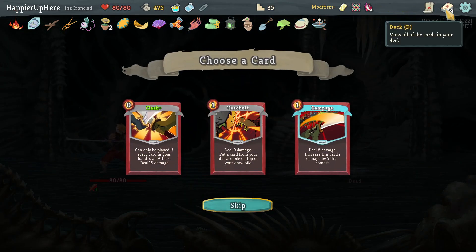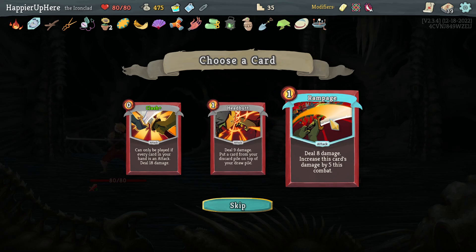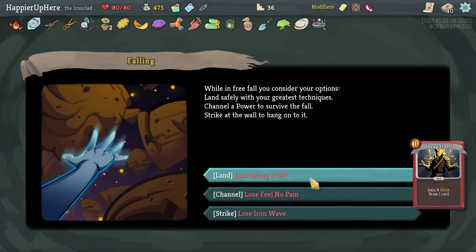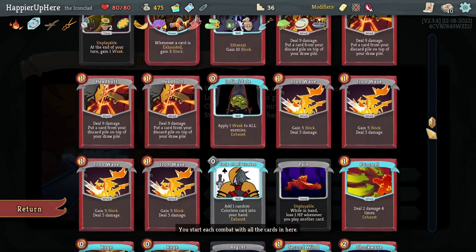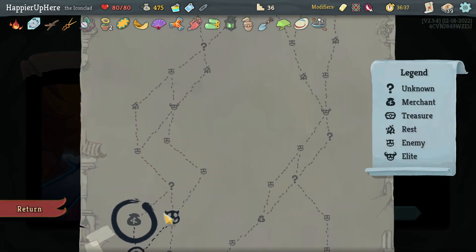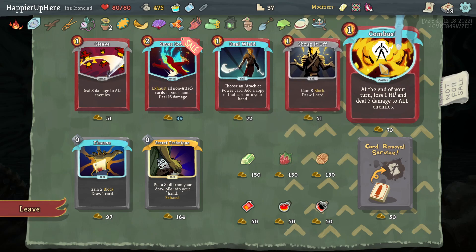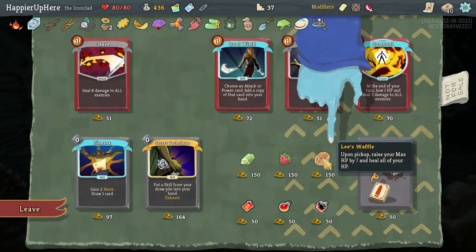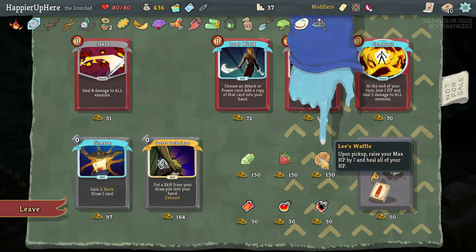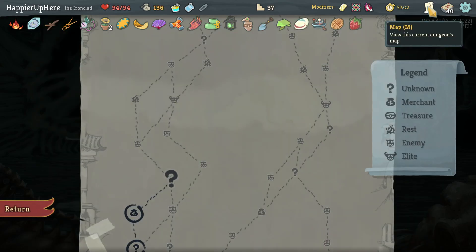Got a Power Potion, Headbutt, Rampage, or Clash. I already have enough Headbutts, don't need another, and I don't want Rampage either. Let me take the Clash because I do have Second Wind so maybe I can get lucky with it. I have to lose one of these unfortunately - not the Iron Wave since I already have a collector bonus. Feel No Pain is such a good card. It has to be Shrug It Off by process of elimination. Let's also do the shop just in case. Waffle and Strawberry are unfortunately not enough for the max HP modifier. Let's take Sever Soul - it's cheap. But I should take relics - let me risk it and take Waffle.